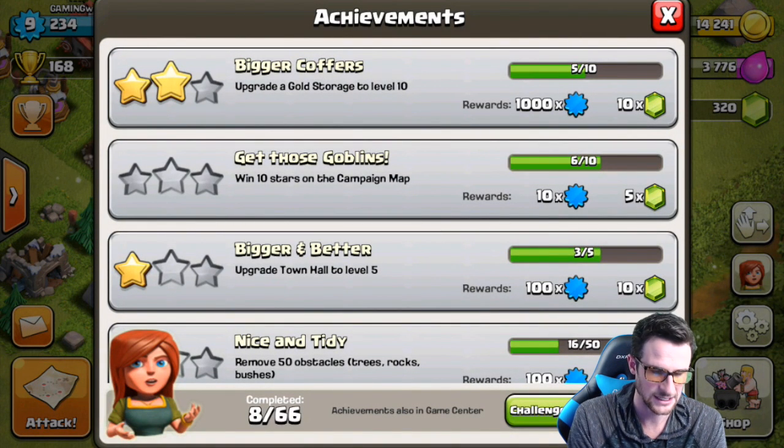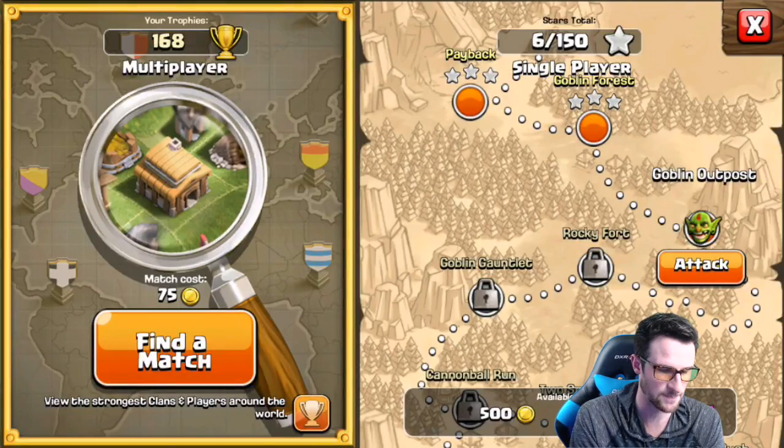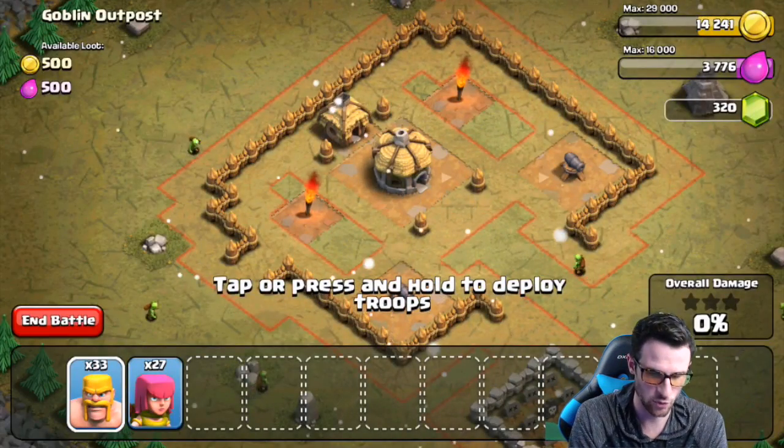Win 10 stars in the campaign map — we could go do that, we just need to win four more. Let's go ahead and do that. We'll attack these and get some more points.